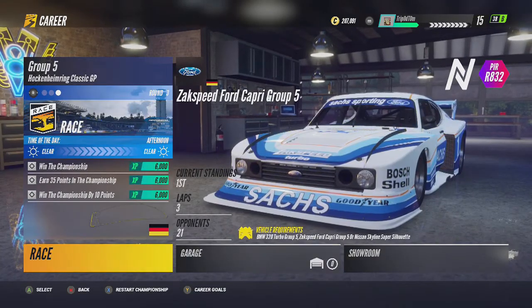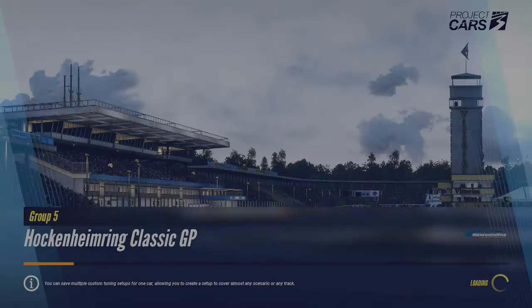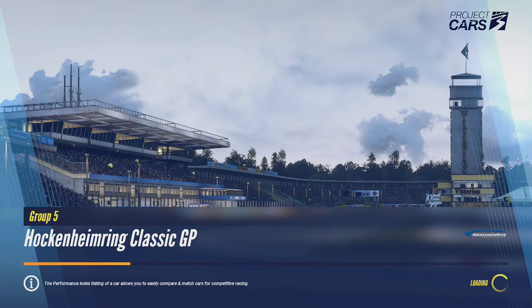It gives you the car, so you can effectively borrow the car you need for the race — you don't actually have to buy it. When you're in the difficulty section, you can just lower it to the easiest difficulty possible. For rain races especially, since racing in the rain on this game is rough, I always put rain races on the lowest difficulty.